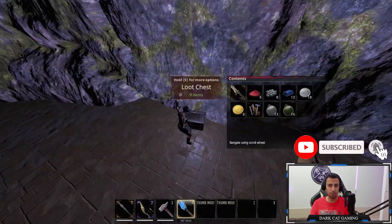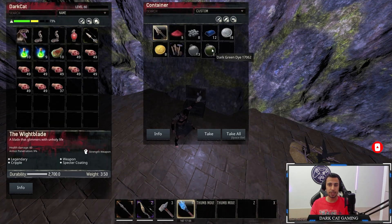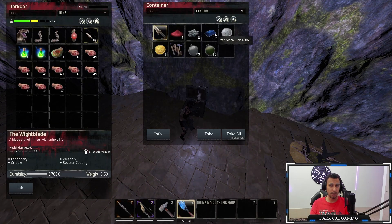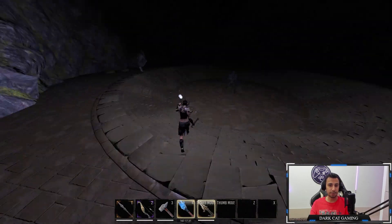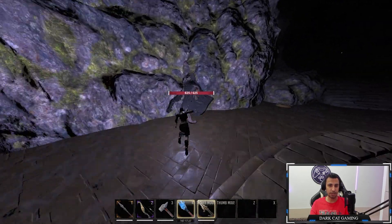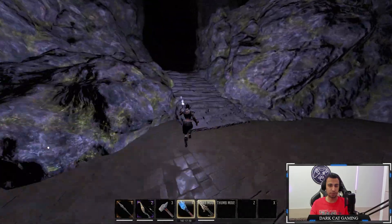There is a box here — open it, you don't even need any skeleton keys. It gives you a star metal bar so you can make your first star metal tools, and look — a legendary weapon with 60 damage and 9 armor pen. It's pretty good to have in early game. Look how much damage I can do on a bat — it's almost half HP with a full combo.